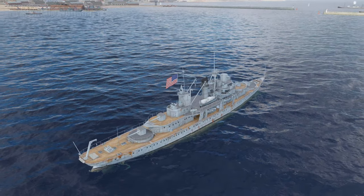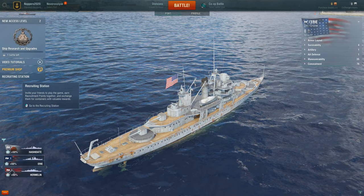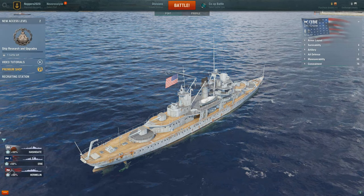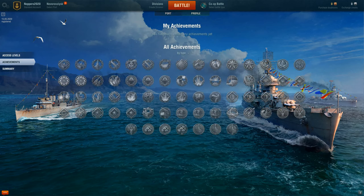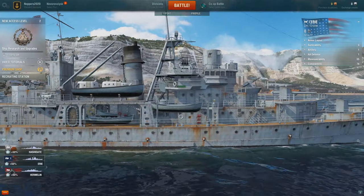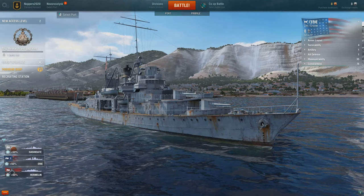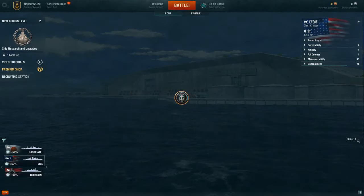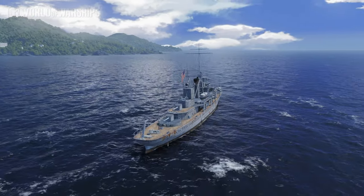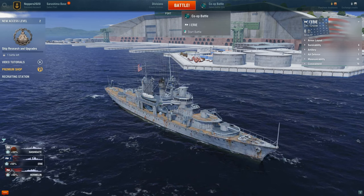But first a quick hover around the rest of the port screen. You can see as I hover over various parts that information windows pop up. The recruiting station, for example, let me recruit this account from my main account of Knoppers. Up the top you can see the battle types — co-op in this case — and the battle button in the middle. For profile you can see it's a brand new account with no achievements. The top right shows doubloons and credits — currency we'll talk about later. Top left has the port setting where you can select a different port. The N or November key allows us to sound the ship's horn. Let's get into a co-op battle in the US Tier 1 cruiser Erie.